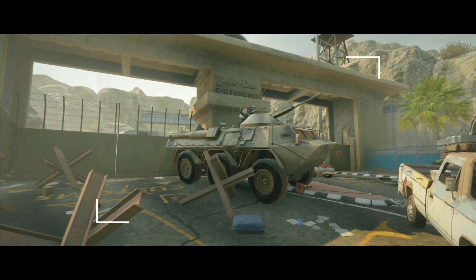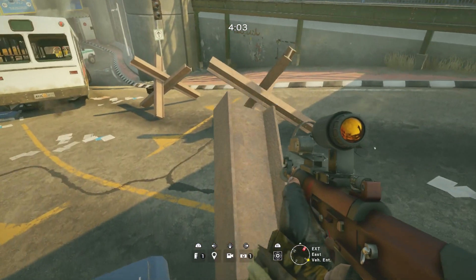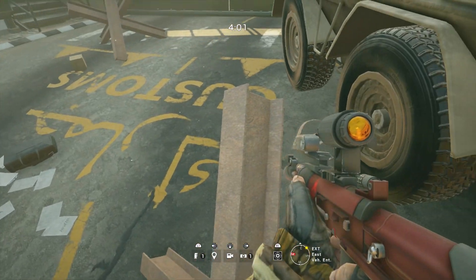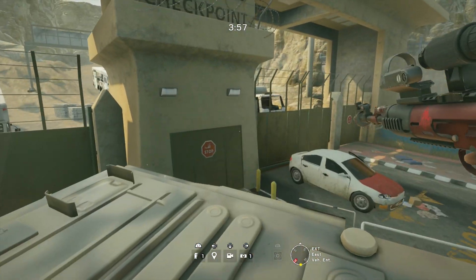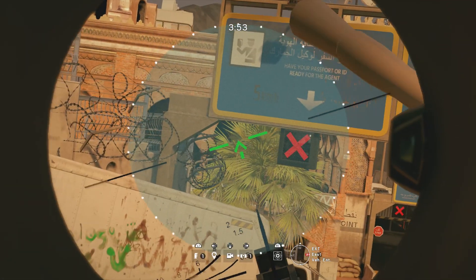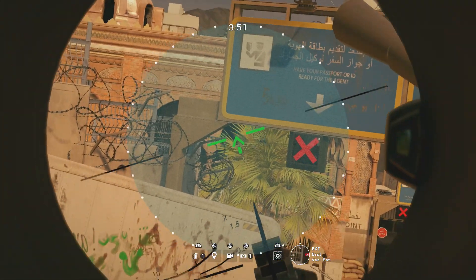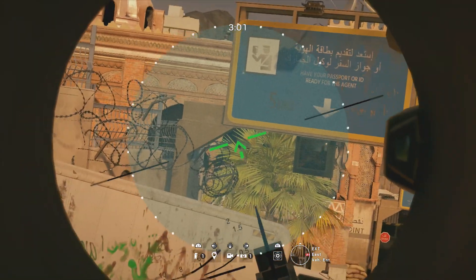So moving on over to Border now — this one is pretty straightforward but it's very specific to Glaz only, as the angle is super tight. It does require a teammate to push into offices and open up the wall into archives, and from there Glaz has a nice angle using his thermal scope to see people inside the armory, as you can see from the kill shown on screen.